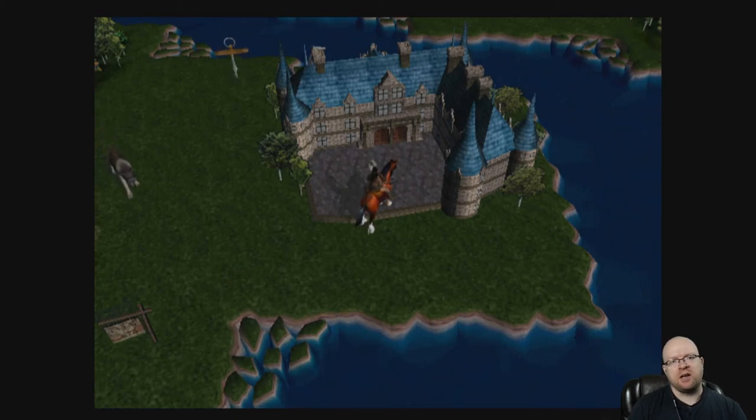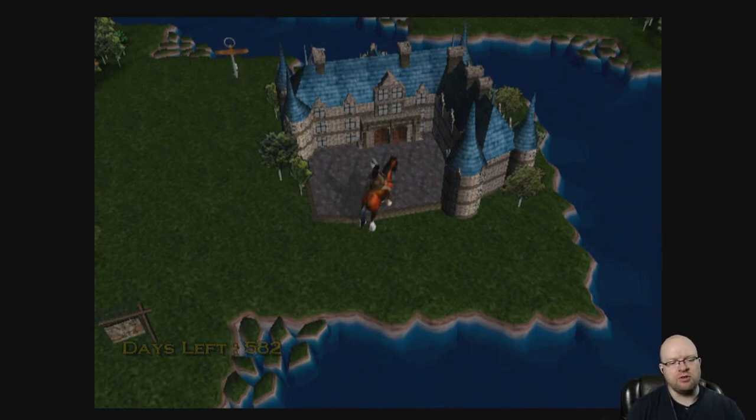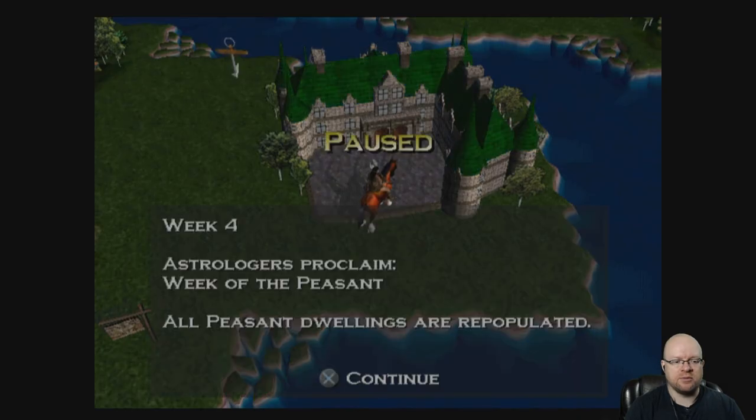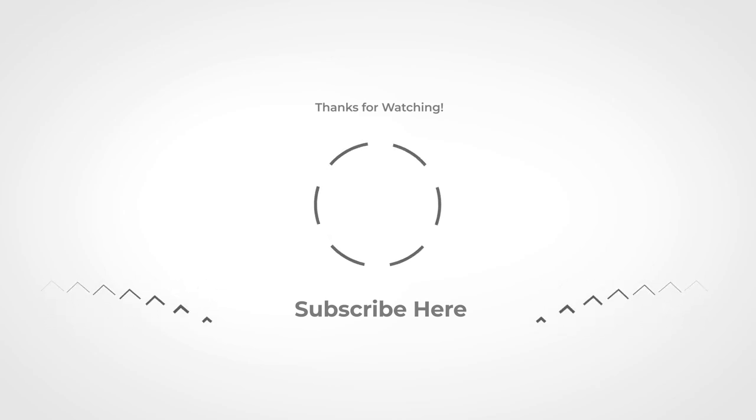That's one castle for us, and I'll leave it there. This has been Heroes of Might and Magic: Quest for the Dragon Bone Staff, available on PS2, released back in 2001. It's a combination of fantasy exploration, combat, and strategy — you've got to manage your resources and your troops. If you've ever played this game, leave a comment below. Thanks for watching, and we'll catch you in the next video.